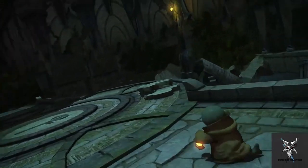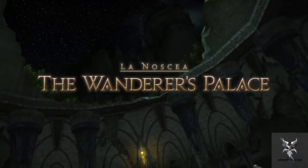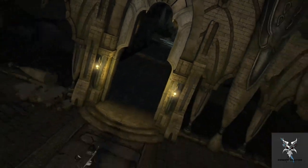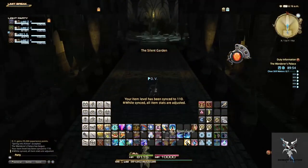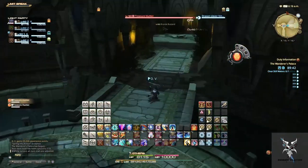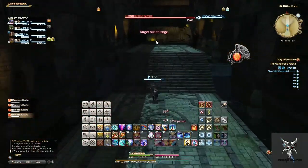This dungeon has an overarching theme with very large Tomberry units that will chase your team down, do significant damage if they reach you, and can one-shot your teammates. So you want to proceed quickly through this dungeon. The first pull is purely to inform you of this mechanic and is not one that you need to fight.